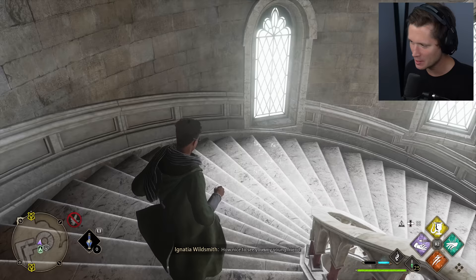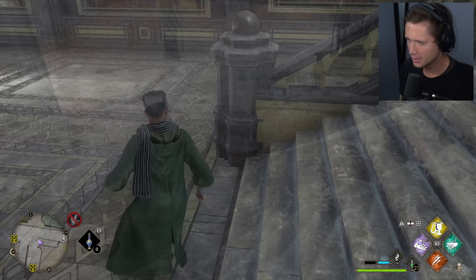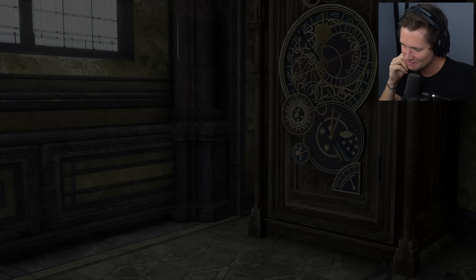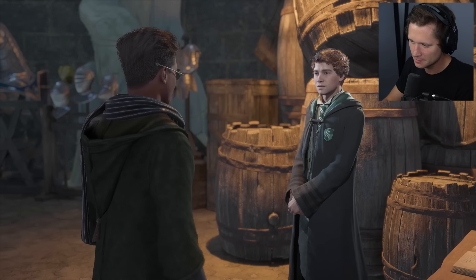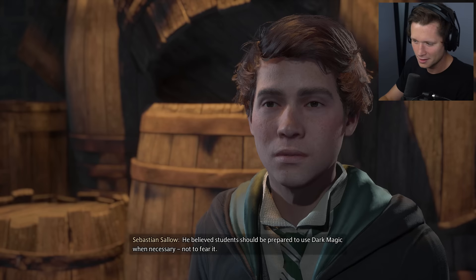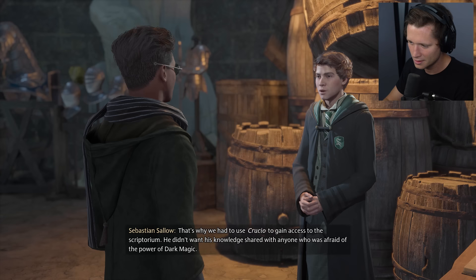We're off to an important conversation deep in the Undercroft — so deep I almost forgot how to get here. Someone has been reading Salazar Slytherin's spellbook. Sebastian shares what he found: Slytherin encouraged teaching dark magic at Hogwarts. Neither the Imperius Curse nor the Killing Curse was considered Unforgivable during his time — he believed students should be prepared to use dark magic, not fear it. That's why we had to cast Crucio to gain access to the Scriptorium.